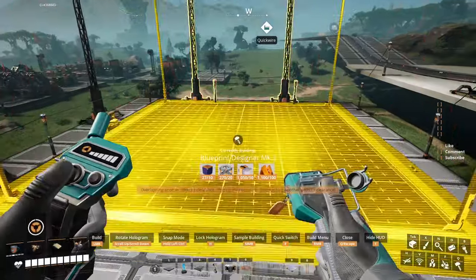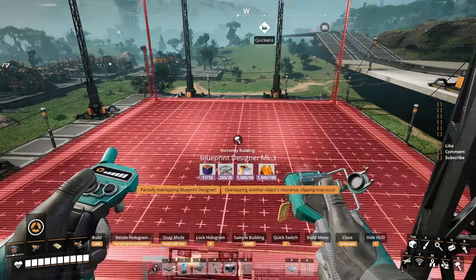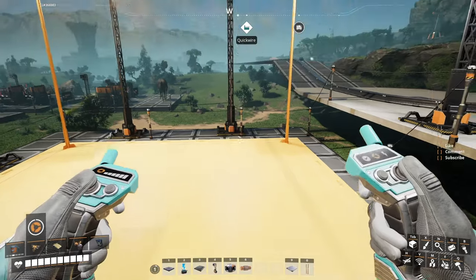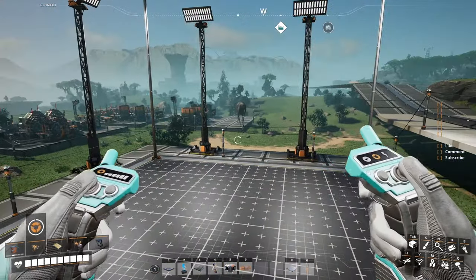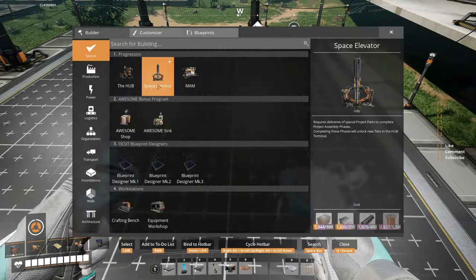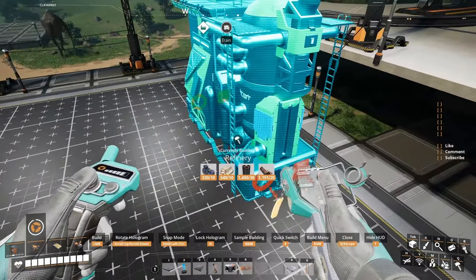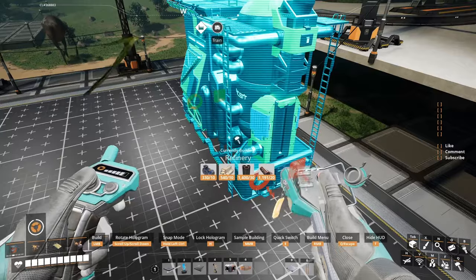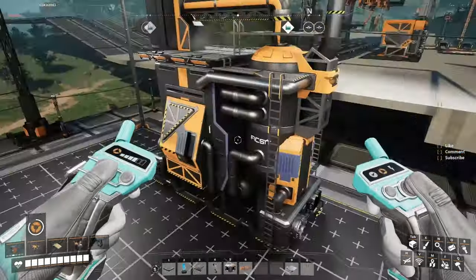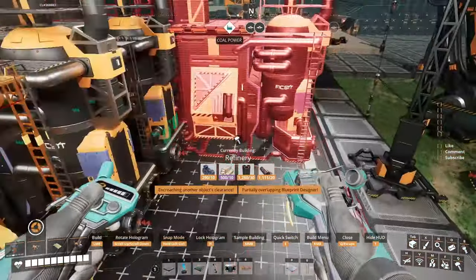If you don't have the mark 3, it is what it is — it's advanced in the game. You can do the same thing in the mark 1 as we saw it the first time, but you will not have the exits. You gotta place them as you're building. With the mark 3, life is gonna be beautiful. Let's put it somewhere in the middle — I think it's gonna be fine, that's like the middle. Let's place as many refineries as we can — 4 apparently.